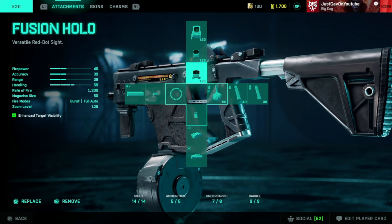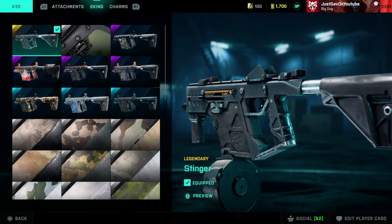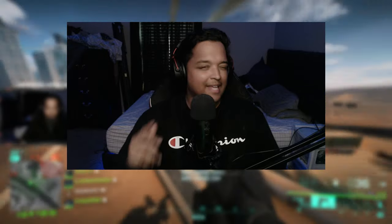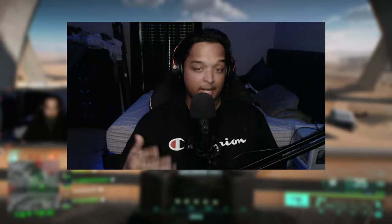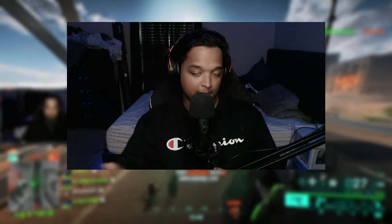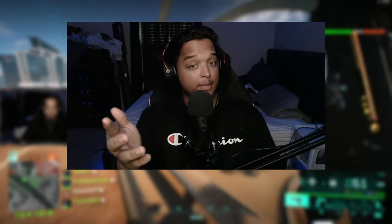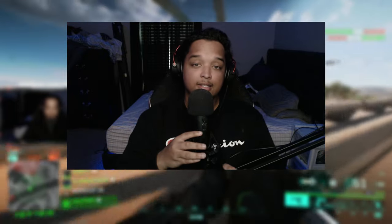If you wonder why my reticle looks different, it's because I have the battle pass skin — the Stinger skin — on there. I think it was a skin back in Season One. So if you want to know why my sight picture looks different, that's why. There are some other skins that do it for other guns. Is it pay-to-win? We don't know, it might be to you.